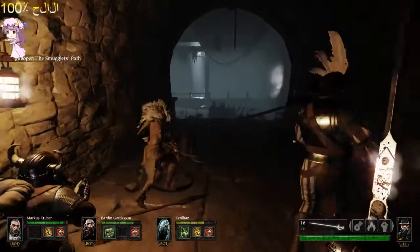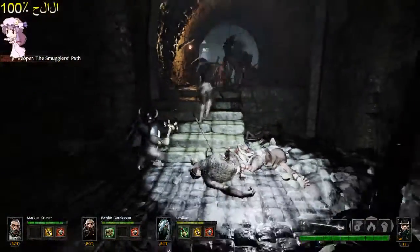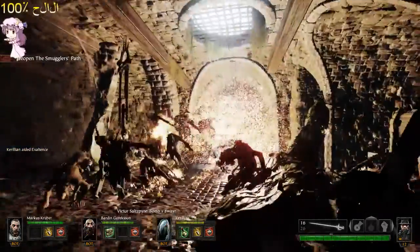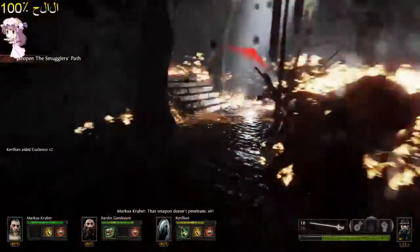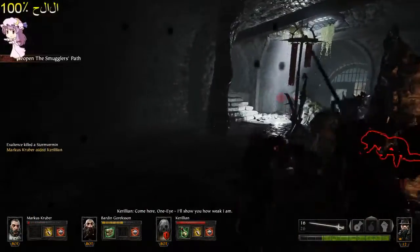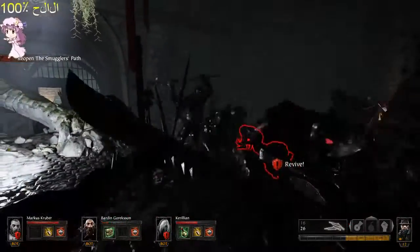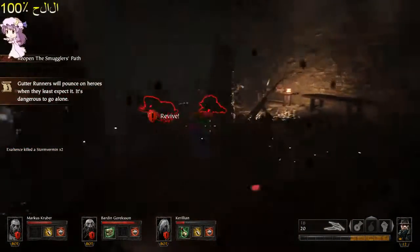This is bad — we should hide actually, till they pass. If we're lucky... okay, they're going to find us. Unnecessary sacrifice. Okay, let's see — these bots are not so tough after all.